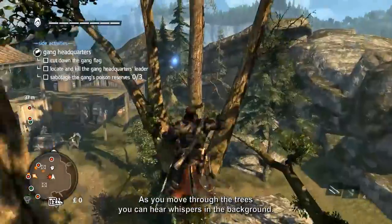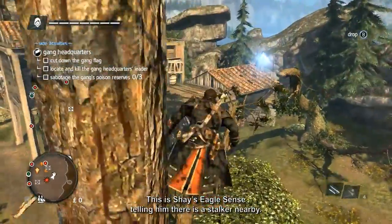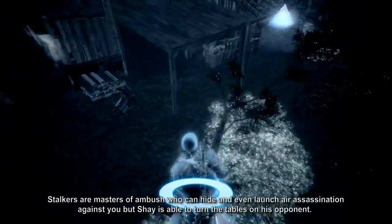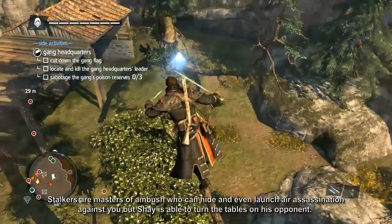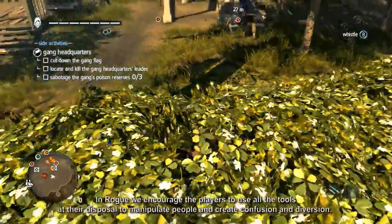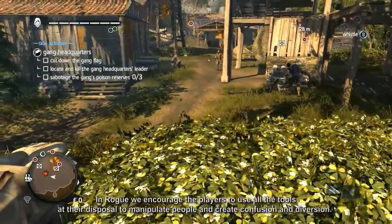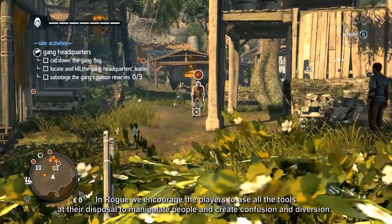As you move through the trees, you can hear whispers in the background. This is Shay's eagle sense, telling him there is a Stalker nearby. Stalkers are masters of ambush who can hide and even launch air assassinations against you. But Shay is able to turn the tables on his opponent. In Rogue, we encourage players to use all the tools at their disposal to manipulate people and to create confusion and diversion.